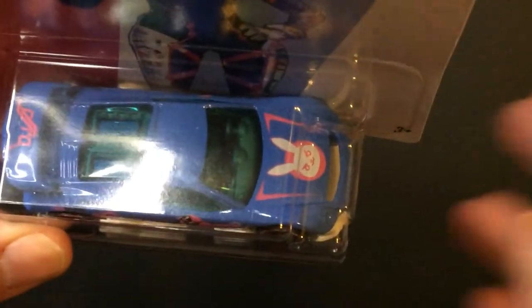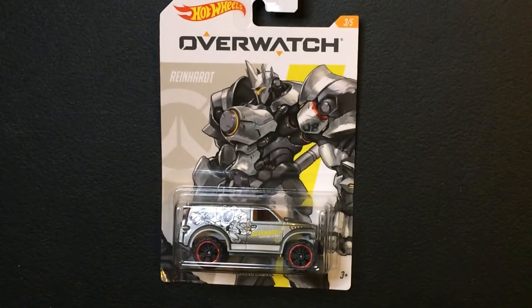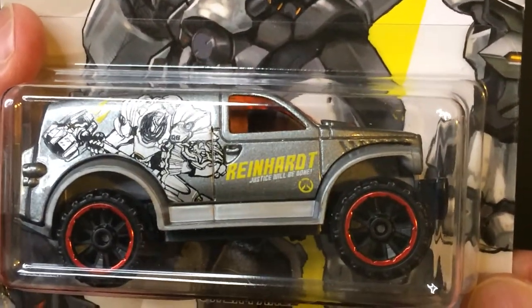Let's look at the top of this one — got a rabbit on top. We also had Reinhardt. This is another tank, using what's called a Power Panel car.